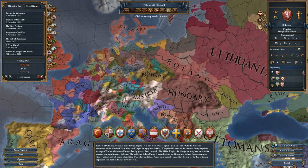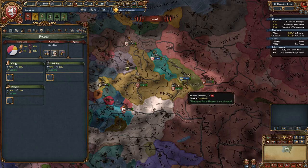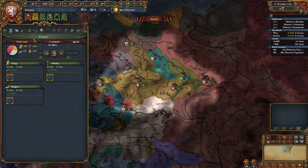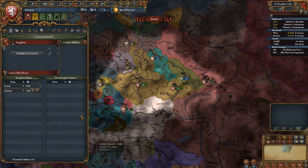So let's go ahead and choose Bohemia as our starting nation, of course select Iron Man mode, and as you can see here with our starting situation, we only contain 34% crown land, which is where the challenge is supposed to come in, but let's go ahead and start up the clock.